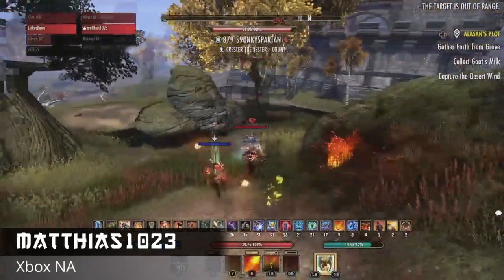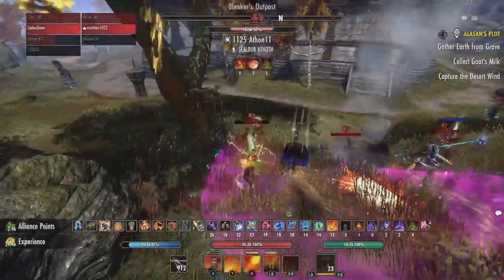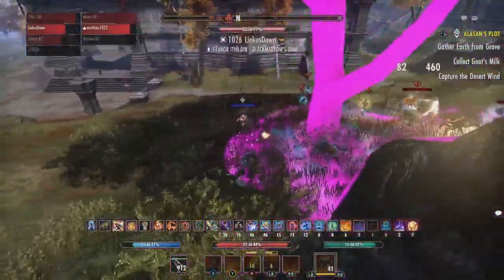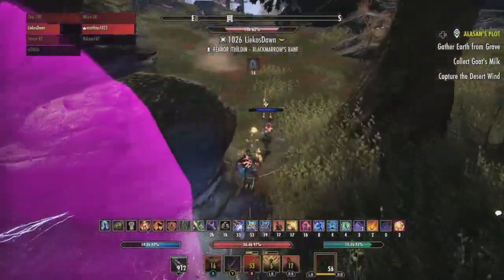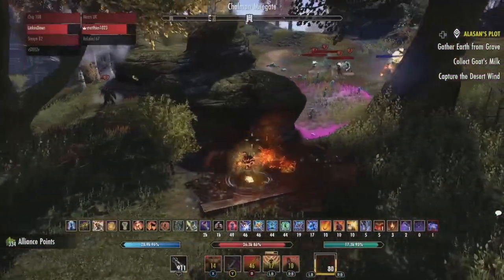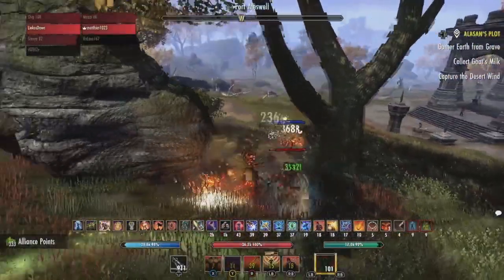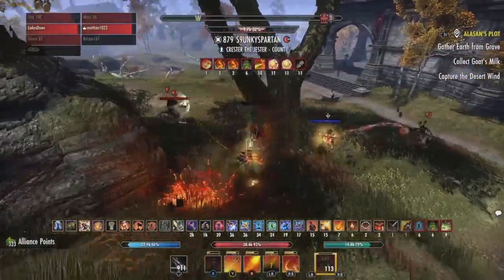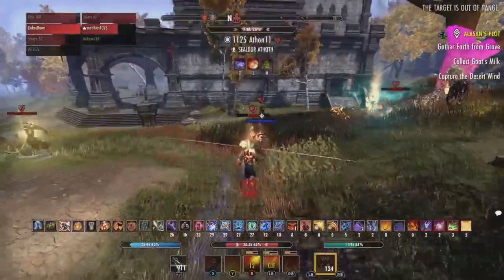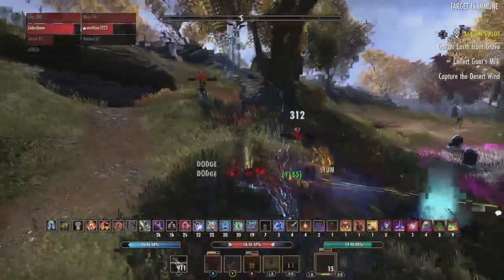Next we have Matthias on Dragon Knight, Xbox NA. Look at this beautiful tandem leap — 10k crit whips. He's running Volatile Flamestaves, Burning Spell Weave, and Plague Break from what I can tell. This is a very chad DK build, high risk high reward, and it's paying off massive dividends. I take back what I said about Warden and DK being the best combo — DK and DK is the way to go. There's so much synergy: they're healing each other, taking pressure off one another. Look at the beautiful leap — already deletes a guy, three or four dead already.